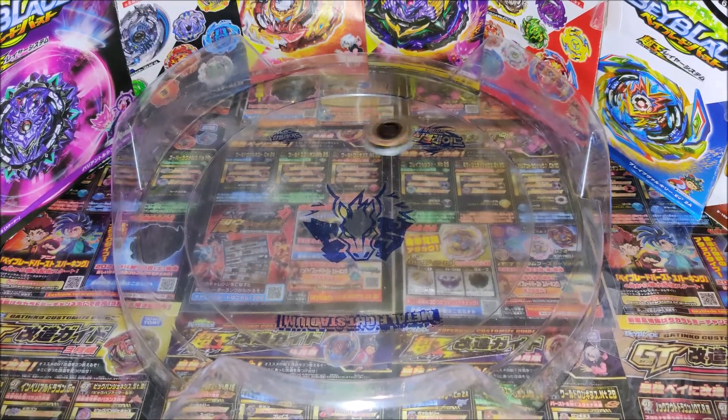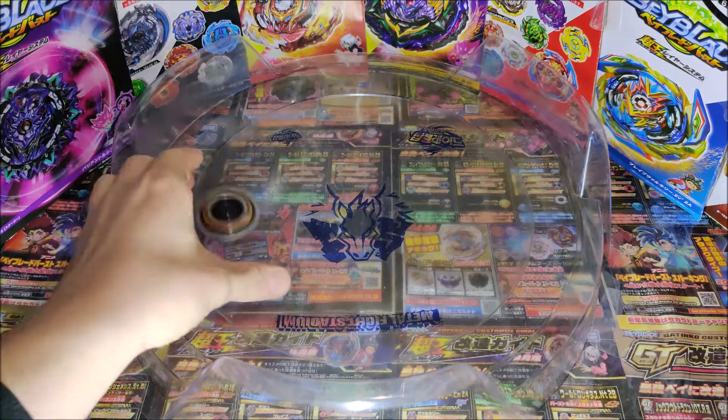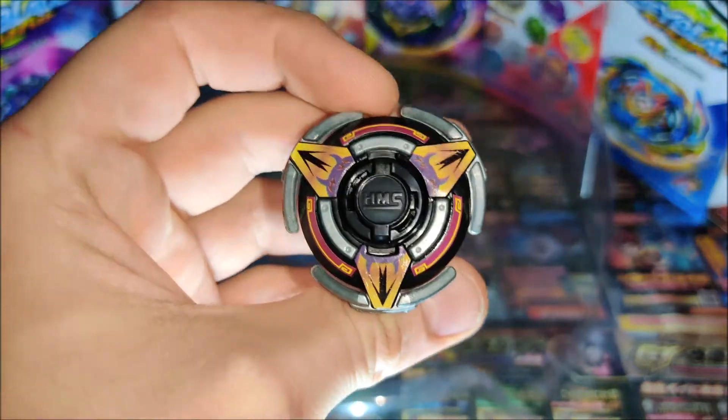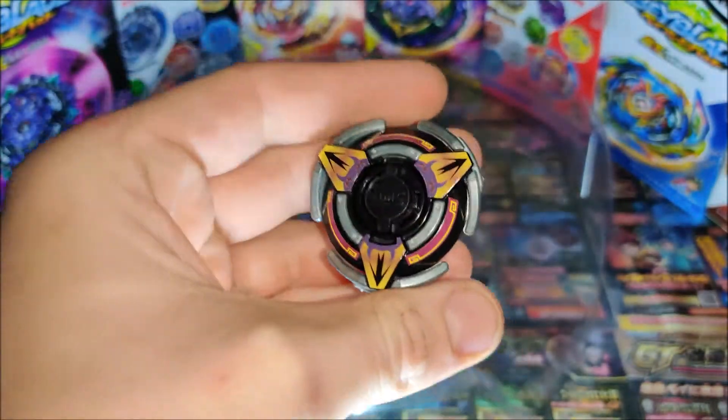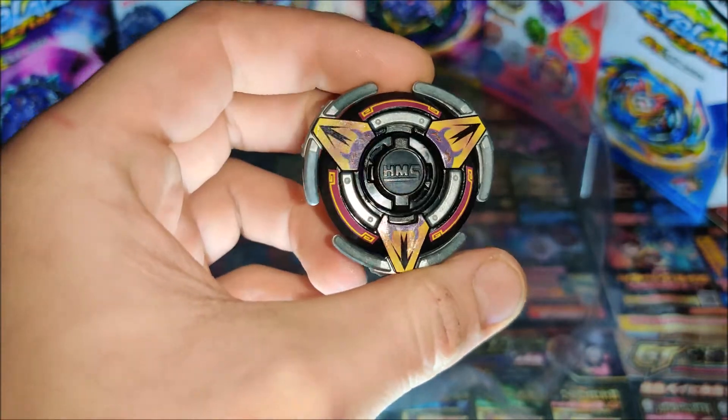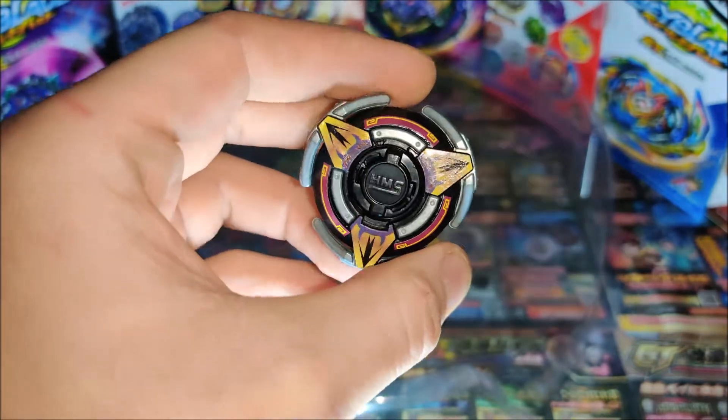It's got a very aggressive attack pattern, and the Metal Flat core has good stamina as well — just an all-round very good running core from the HMS series. Quite difficult to find unless you've got it through random boosters. That'll conclude today's unboxing guys. I hope you enjoyed it. Stay tuned for videos with all these Romance of the Three Kingdoms Beyblades, because I'll be using them a lot in videos to come. I'll see you in the next one.